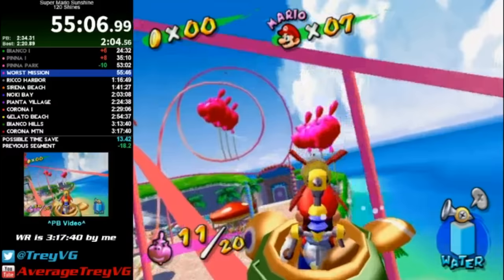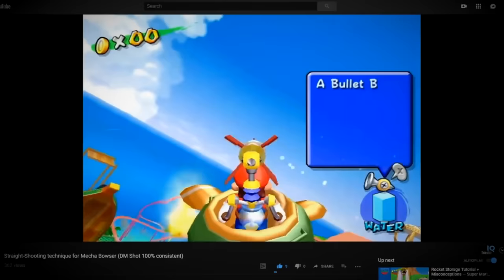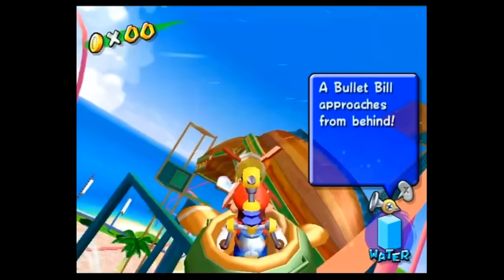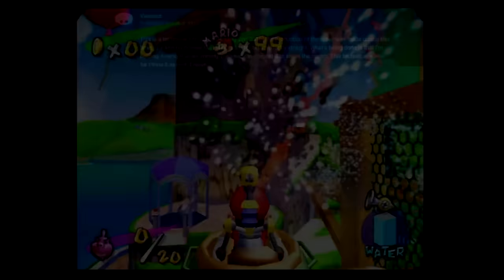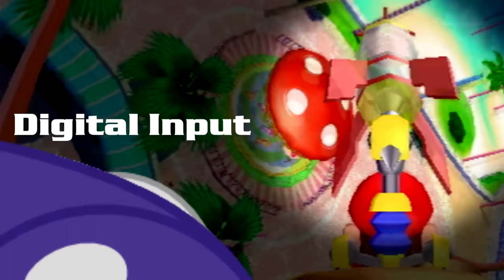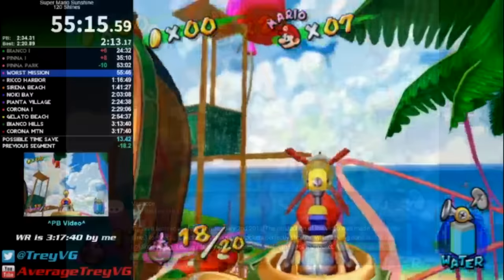Pinna Park Episode 8 had always been an issue due to rockets going higher or lower than intended in a seemingly random way — but VasachiVman3000 uploaded a video titled 'Straight Shooting Technique for Mecha Bowser, DM Shot 100% Consistent.' DM Shot being a discovery from The Dark Musician: by holding Analog R down entirely, then pressing Digital R to shoot the rocket, the rockets fire perfectly straight. This technique works for Pinna 8 as well, making it no longer far-fetched to execute Pinna 8 in only one rollercoaster cycle.